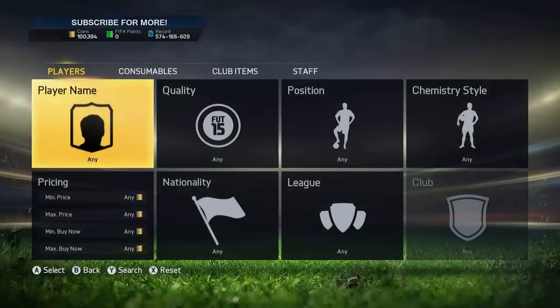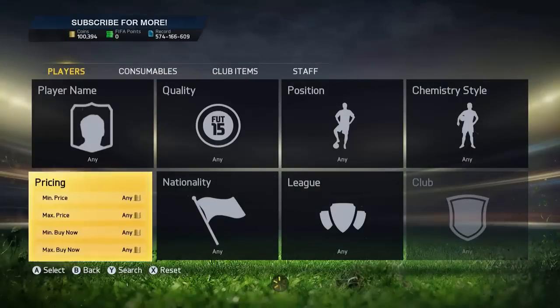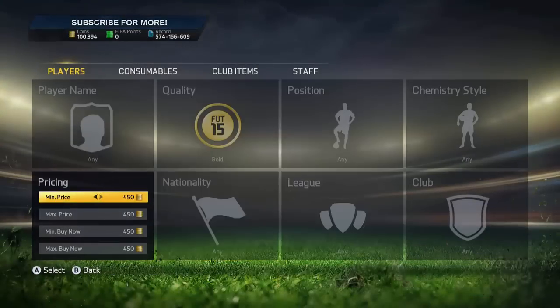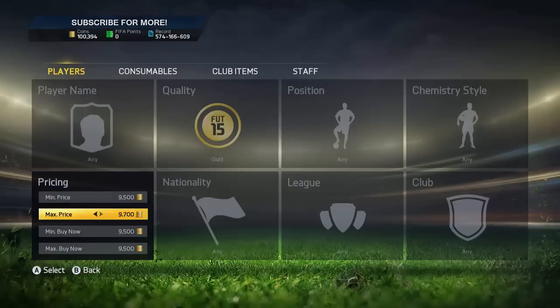Number 5 is going to be the Informed Trading method, one of my favourite ones. As you can see, this is my top 5 all-time FIFA methods, like on FIFA 15. So you want to start by putting in the min price and the max price together. I hate this buy now thing that goes up with it — it ruins it and takes so much longer.